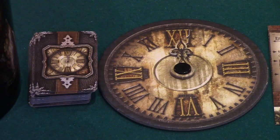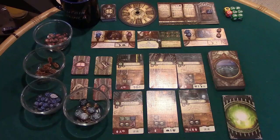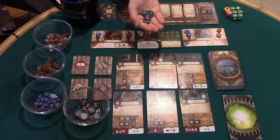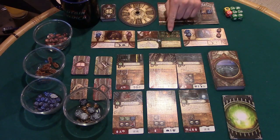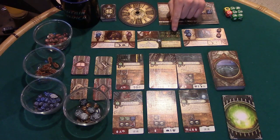After the player advances the clock, his turn ends and the next player's turn begins. Play continues until the investigators succeed in collecting all the elder sign tokens needed to seal away the ancient one and immediately win the game, or the doom track fills up and the ancient one awakens, which immediately triggers the final battle.